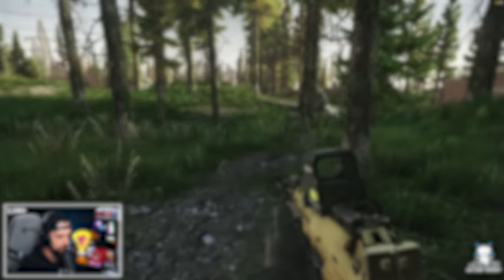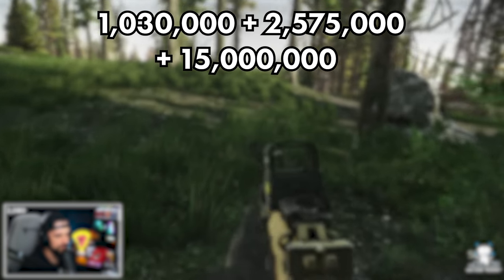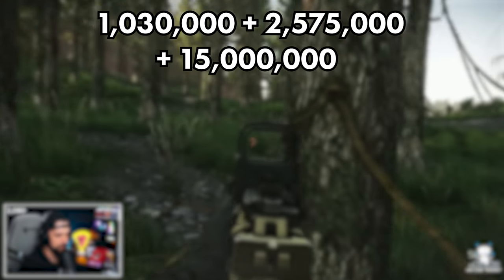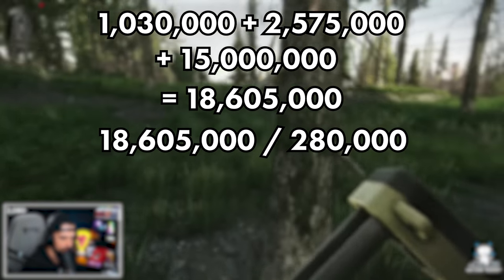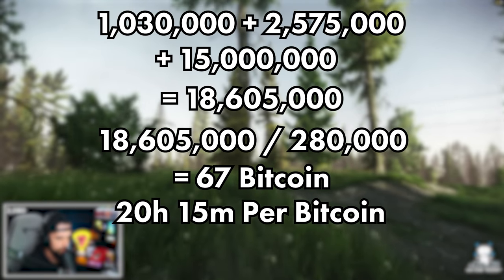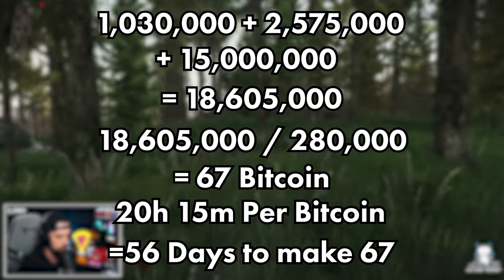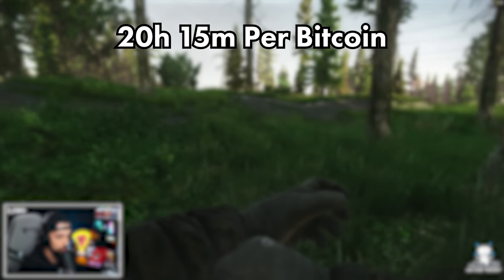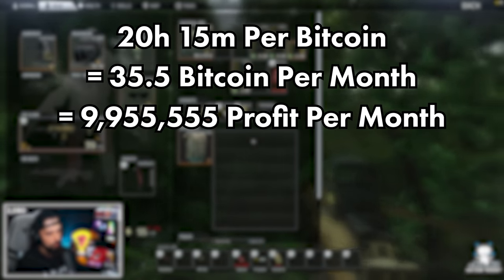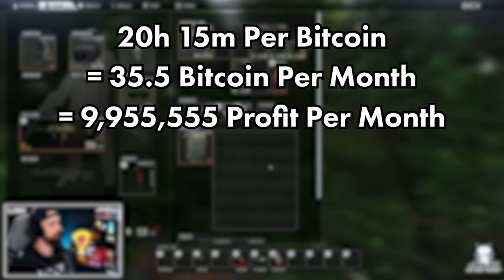For level two Bitcoin farm, we assume starting from zero to see how long it takes to pay off the entire investment. To construct level one, construct level two, and buy 25 GPUs, it costs about 18,600,000 rubles. At 280,000 rubles per Bitcoin, that's 67 Bitcoin needed to pay back the 18 million rubles. At level two, it's 20 hours and 15 minutes per Bitcoin — so it takes 56 days to create 67 Bitcoin and pay off your investment. After that, you produce about 35.5 Bitcoin in a 30-day period, which is 9.9 million rubles profit per month — just under two months to break even, then 10 million rubles a month in profit.